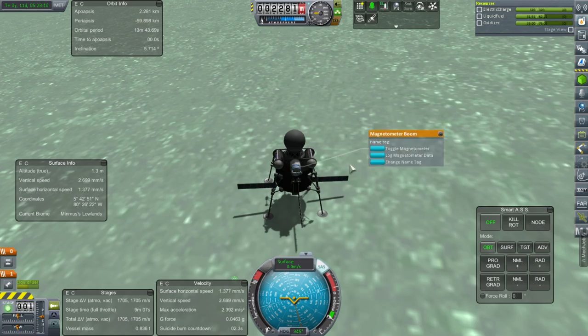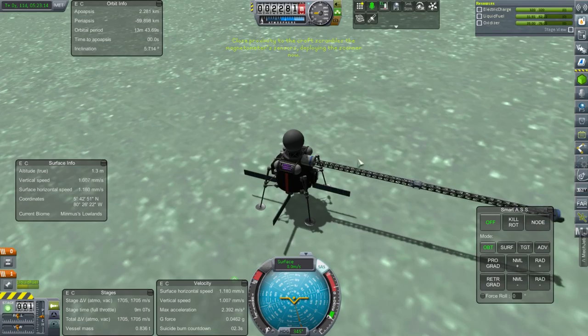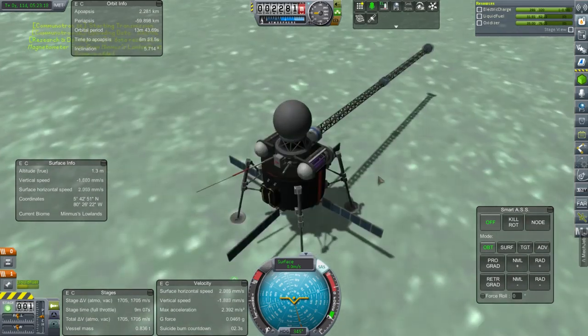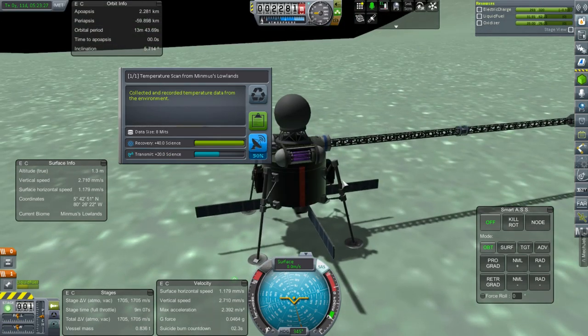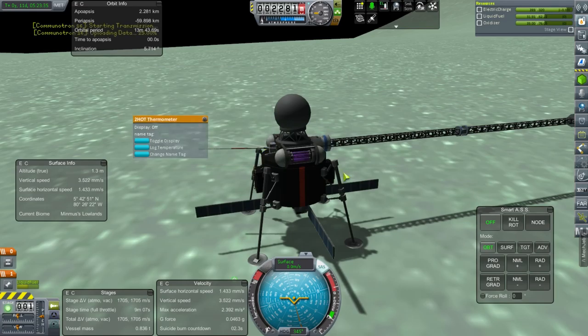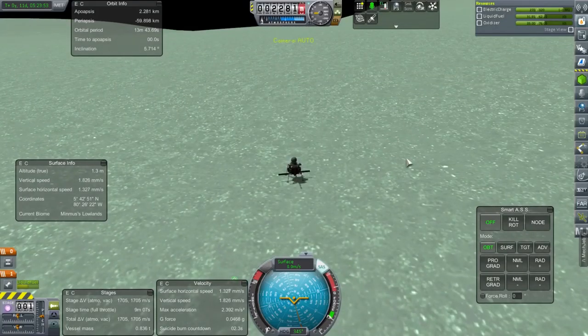Let us log the magnetometer data and transmit. That's 25 science. We need 90 science and we can transmit 20 from here. With the magnetometer plus the thermometer, we only need two biomes to get 90. We'll do this one and then another one and then we're done — we can get the fuel lines. Let's head for the flats; fairly easy to land there.